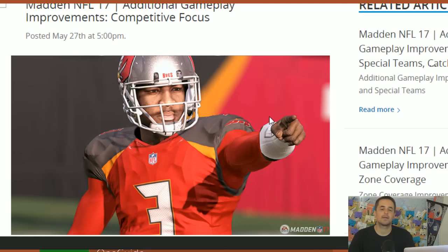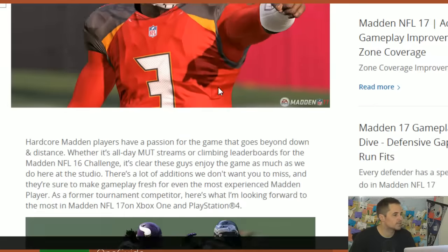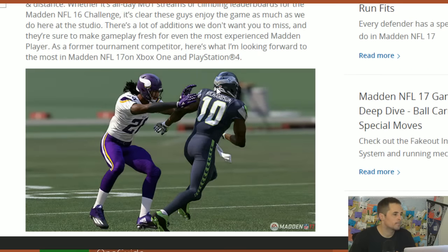Will Sykes, who works at EA in the QA area, wrote this blog. And I think what you're going to see in this blog is going to talk about some of the things that people have been asking about that haven't been in the initial gameplay blogs. That was more focused on new features, the new running game moves, the new defensive line gap play. Everybody wants new things, but they also want to know what did you do for me from Madden 16 to Madden 17?